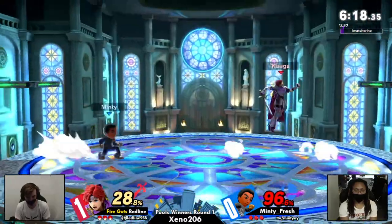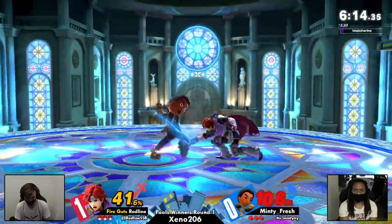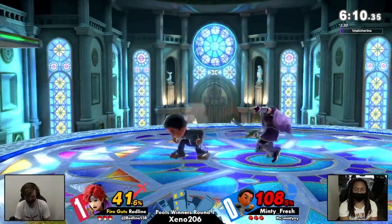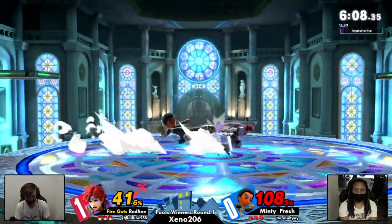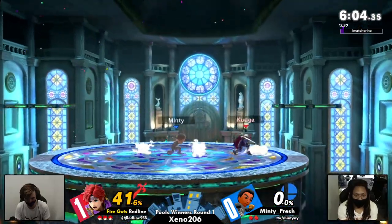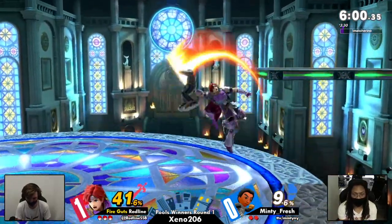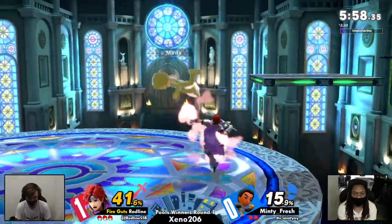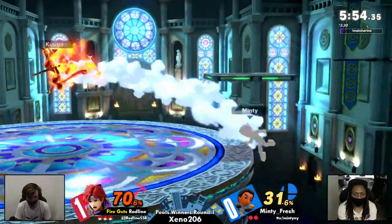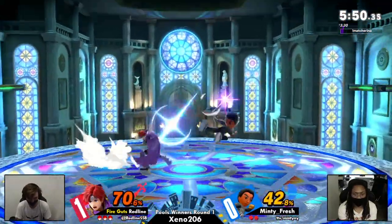Redline just boxing, swinging around here, trying not to get too tied down. Yeah, he's dashing back and forth — he's respecting the brawler up close. Lands with the back air — he's just standing there. That was a good follow-up, great from Redline. And the taunt! Fireguts baby. Redline feeling himself a little bit, and now working towards extra credit. Minty Fresh going for the Hail Mary forward smash — not going to find it there, but side B nets him some percent and gets back to center stage.